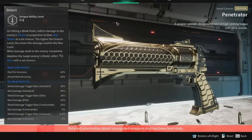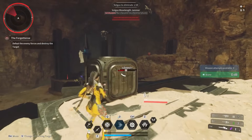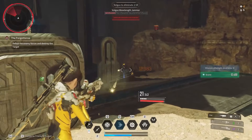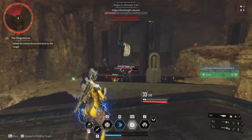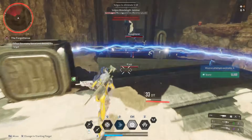At number nine, we have another Hand Cannon called the Penetrator. Its special ability, Detect, on hitting a weak point, inflicts damage to the enemy's shield in proportion to their max shield at a set chance. The higher the firearm level, the closer this damage reaches the max limit. When damage dealt completely depletes the target's shield, it inflicts stun with a set chance. This is great for any character — removing a shield and stunning an enemy lets you switch to a more powerful weapon like a sniper rifle or grenade launcher to deal more damage.